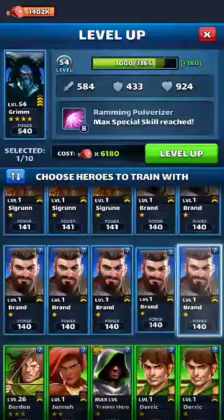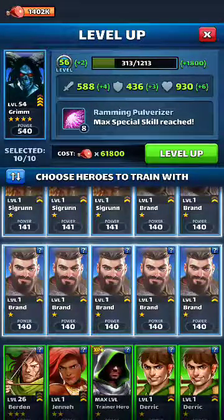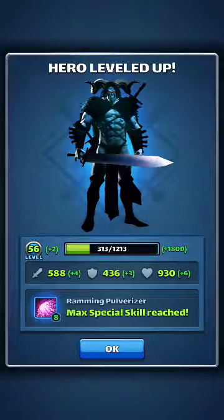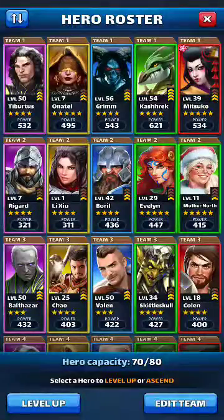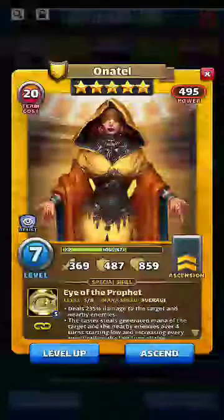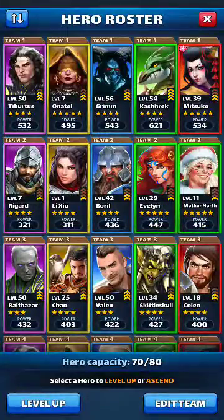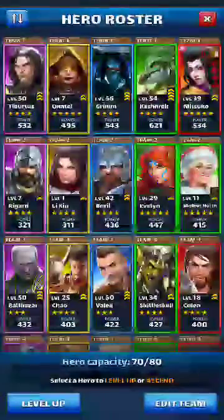I personally subscribe to leveling up your characters with their own color. The reason being is: one, you get a greater number of hit points by doing that, and you also raise your chances of getting their special to go up as well. For example, my Onatel is at second tier level seven, but I have her special attack up to five, and that is because I will only upgrade her with yellow, or holy, whichever one you want.